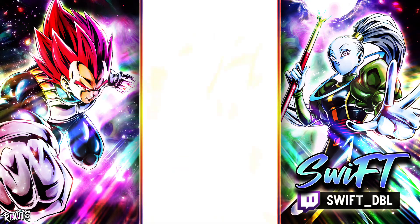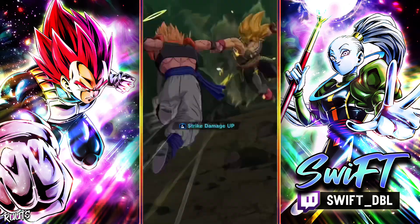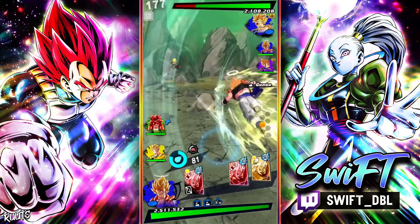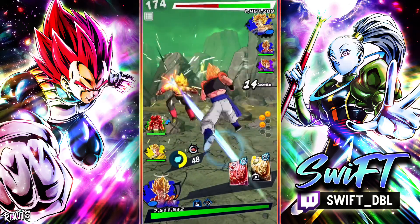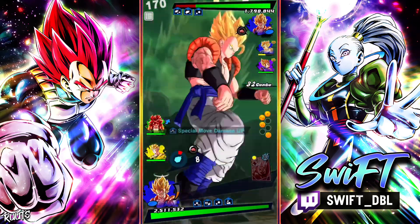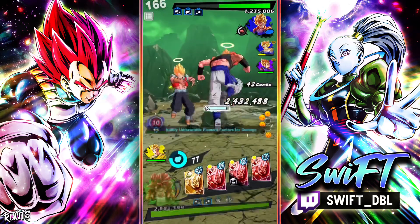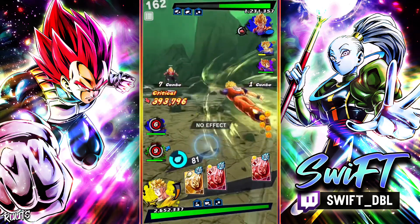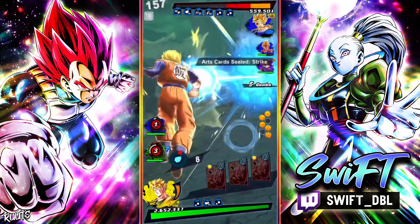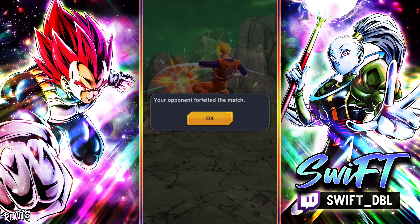Alright, we got a Super Saiyan team. I'll take it. Is he gonna try to swap out? Let's hit him with the blue, destroy his cards. The good old Ultra Gogeta blue card. Should have vanished right there. I'll take that. The strike cards are sealed. I think that's a dead Bardock. Okay, that is gonna be game. GGs.